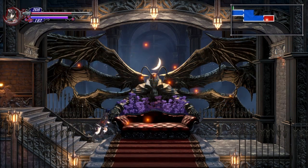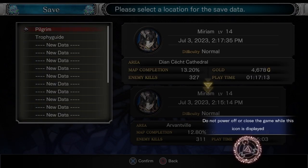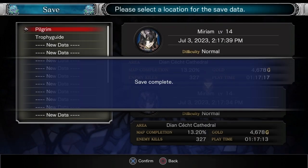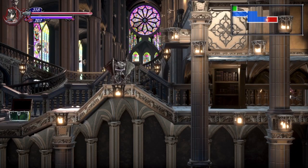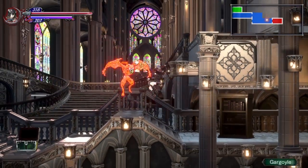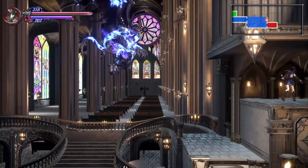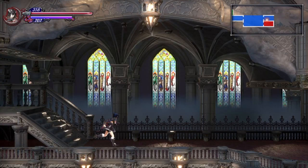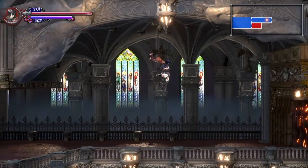Coming down here we'll have another save room. Like always, if you get the chance, just save — it never hurts. Don't want to lose any progress that you might have obtained, especially if you happen to get a really good drop. We can now continue up here and we are now going to be at the boss door.